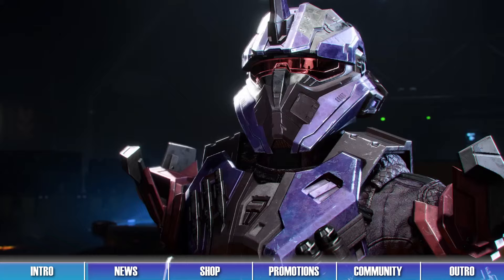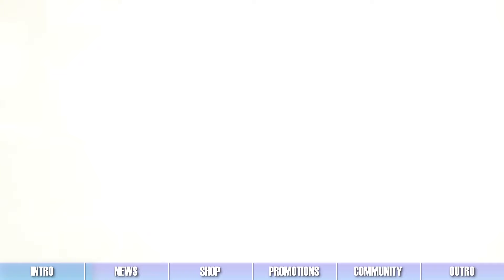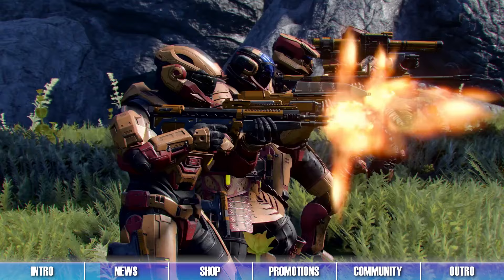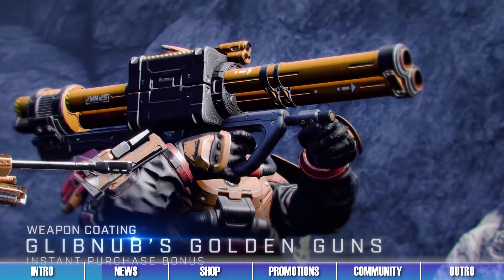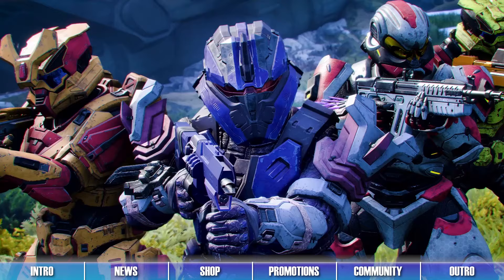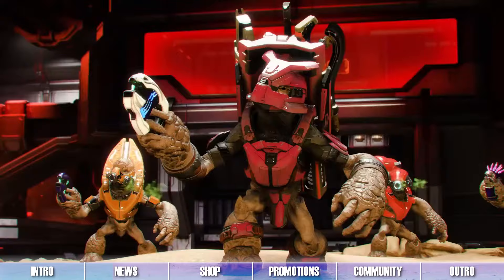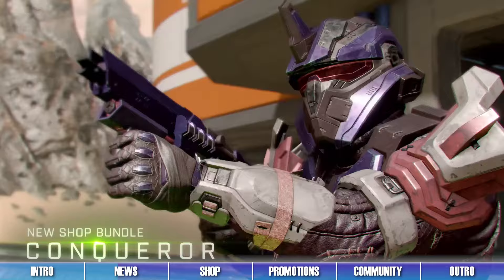The Yappening 2 operation is live for its third week. This operation contains a pass with 20 free Grunty rewards, including items like the Glibnub's special armor coating, the Yappster and Grunt Ball weapon charms, and the Hawker helmet. Buying either of the premium pass options will also grant players the Glibnub's Golden Guns weapon coating, and make it so that the pass never expires. Along with this operation, Firefight has also been replaced by the Gruntpocalypse game mode, where all enemy units are now replaced with Grunts. The new arena map Corrosion will also drop some time during this operation.